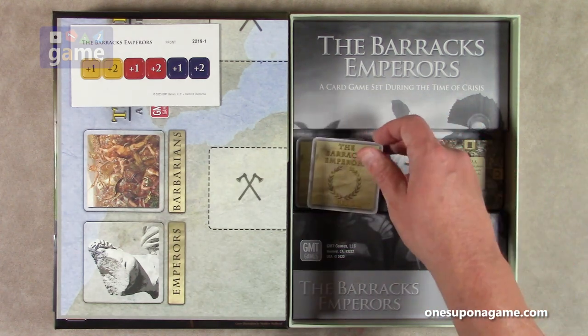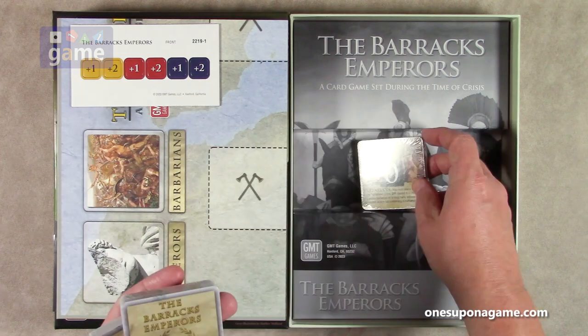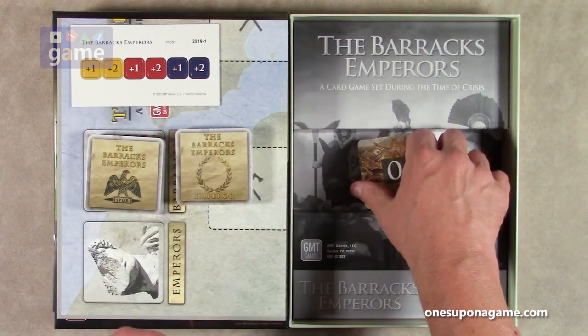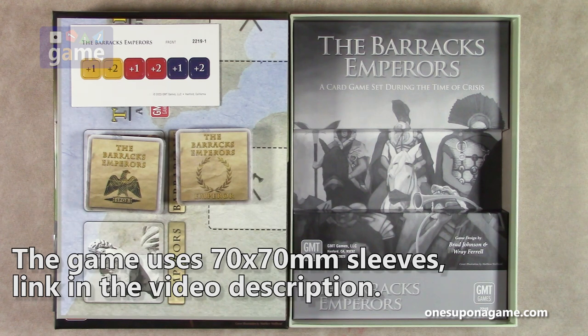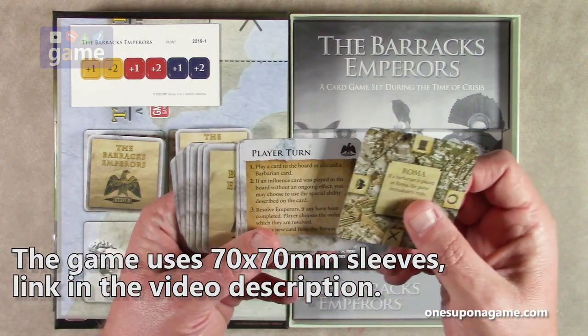Then we've got our decks of cards. We have an Emperor deck, an SPQR deck, and a Barbarian deck. I'm not sure if they make sleeves that will work for these. I've seen square cards you can't sleeve, but this may be a standard size. We have reference cards built into the deck.